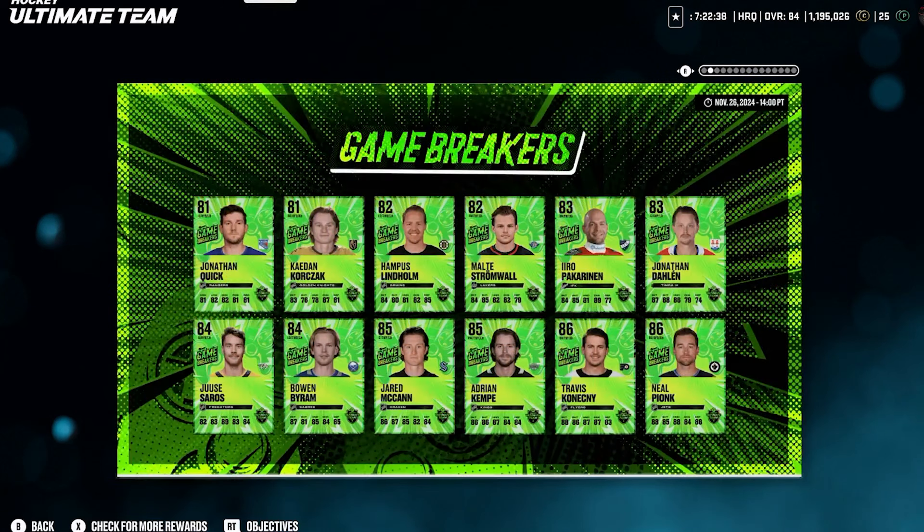Checking out some other Game Breaker cards that came out: Neil Pionk, Konechny, Kempe, McCann, Byram, Sorrows, Dolan, Parkinen, Stromwall, Lindholm, Korzak, and Jonathan Quick.